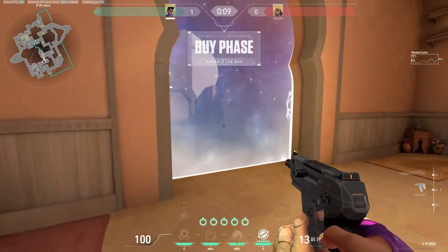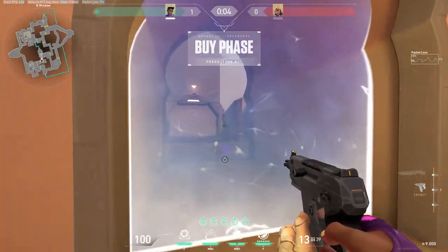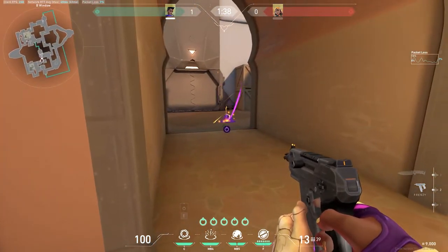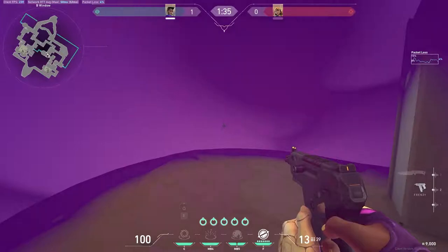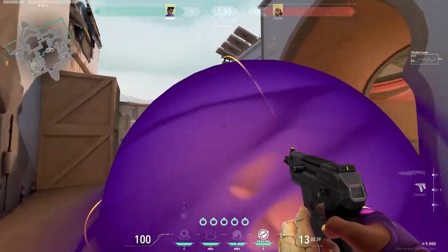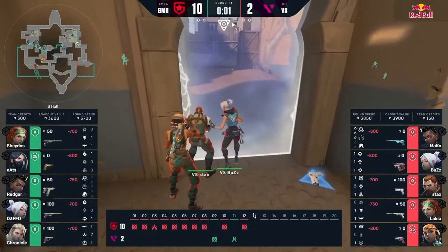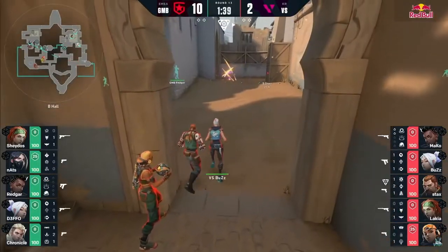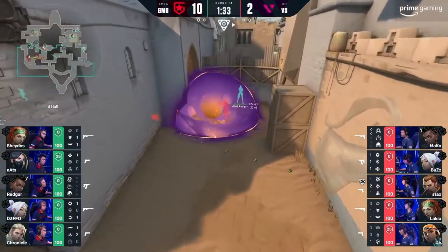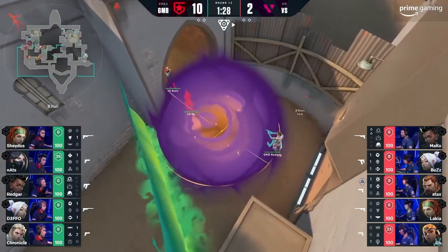Coming into number four, there's this really cool smoke you can use when defending on Bind. If you're trying to defend Hookah, you can set up this smoke right outside the door, then push in as they're starting to move their way up through Hookah. Even if they use a Raze Boom Bot — if you time it right, the Boom Bot won't be able to see you. You can get into this really nasty rat position where you can catch one, two, or three people off guard as they move into Hookah.